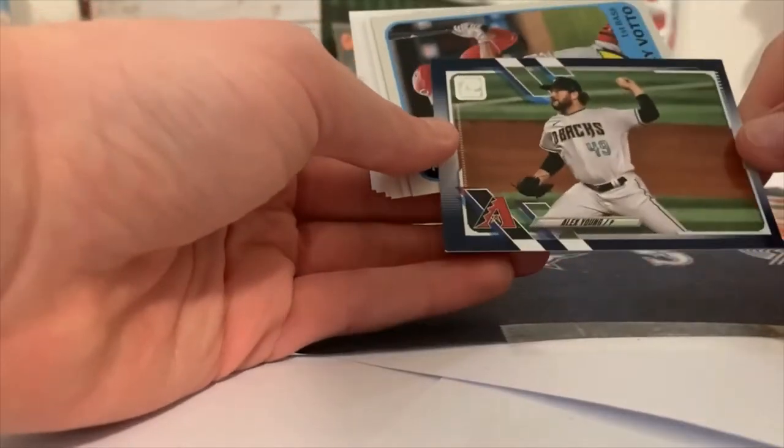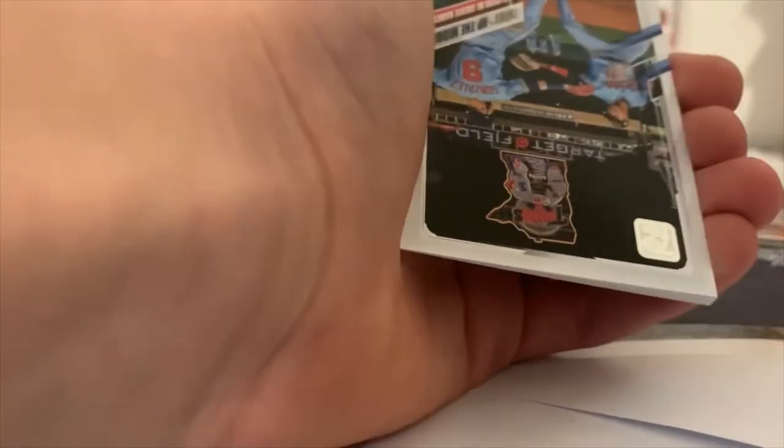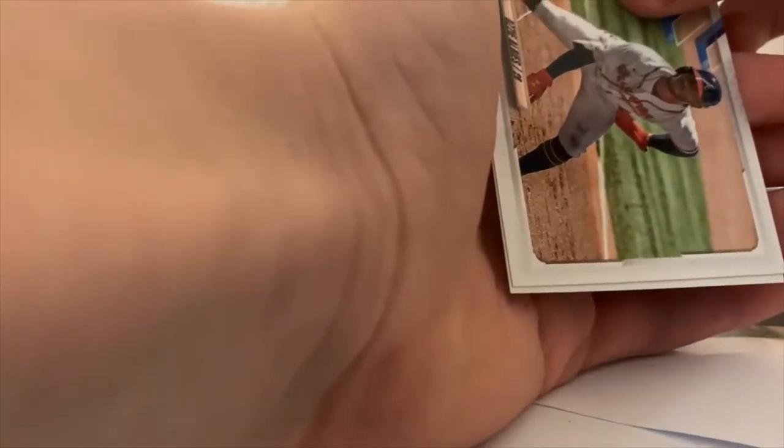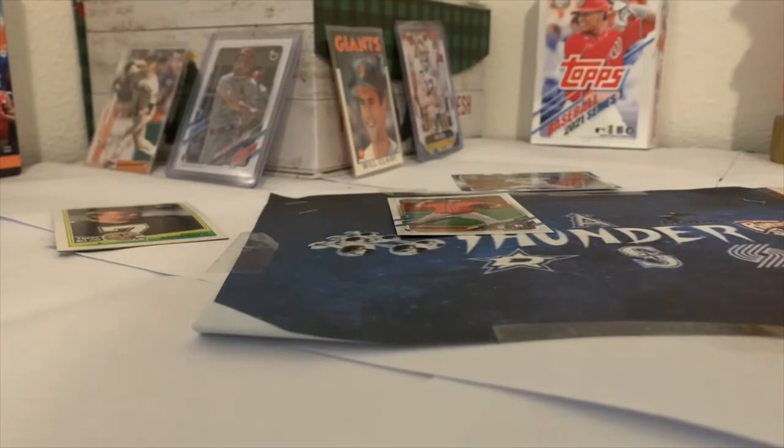Mike Tauchman — oh, that's a Walmart blue of Alex Young, that's a Walmart pack! Joy Vado is a redo insert, and then there's a highlight card, a Twins card, the Reds team card, 10 inserts, Ozzy Albies, and a New York Mets card. That was not a good pack — I only got one rookie out of that. Sometimes you strike out, sometimes you don't.